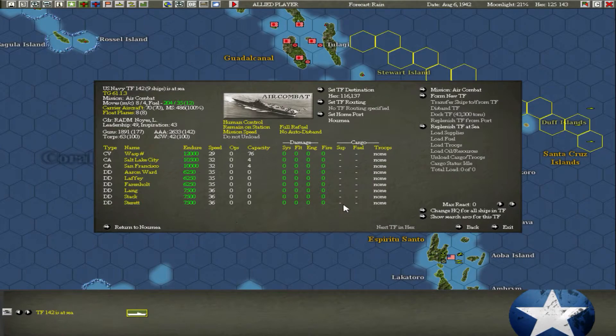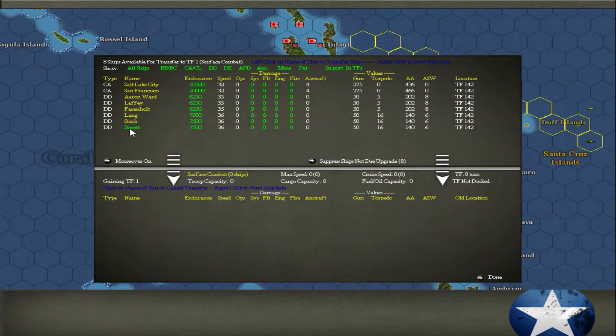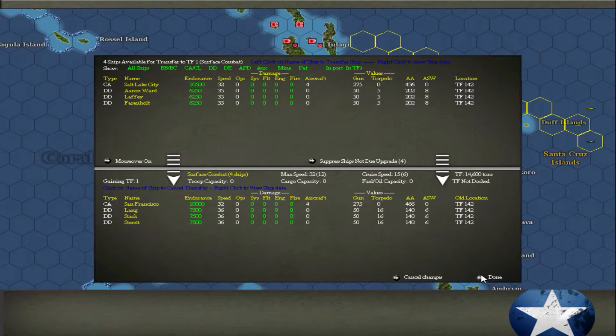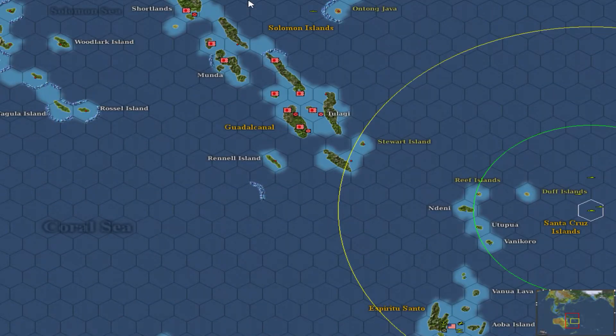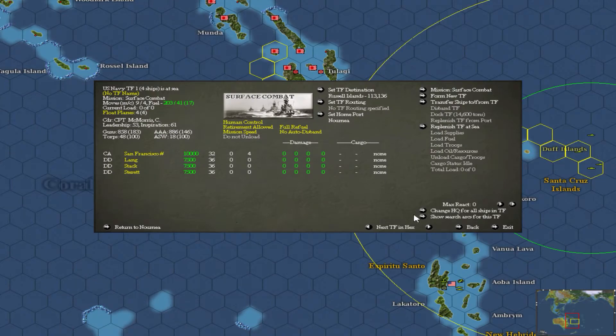I'm going to make a new surface combat task force and put in three destroyers and one heavy cruiser. I'm a complete noob at this so I'm always open to suggestions. I'm just going to send it this way - there should be some Japanese ships around there somewhere.